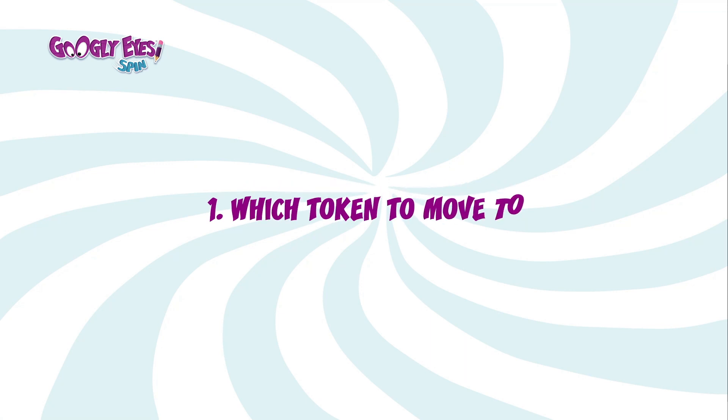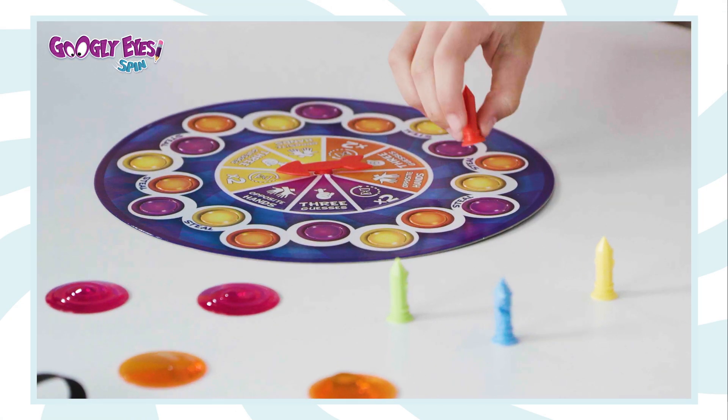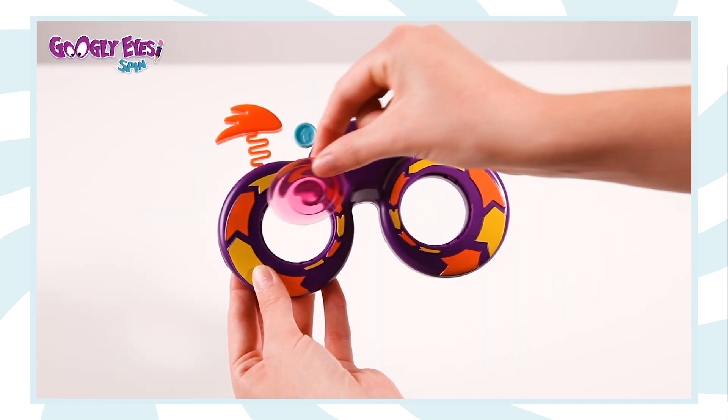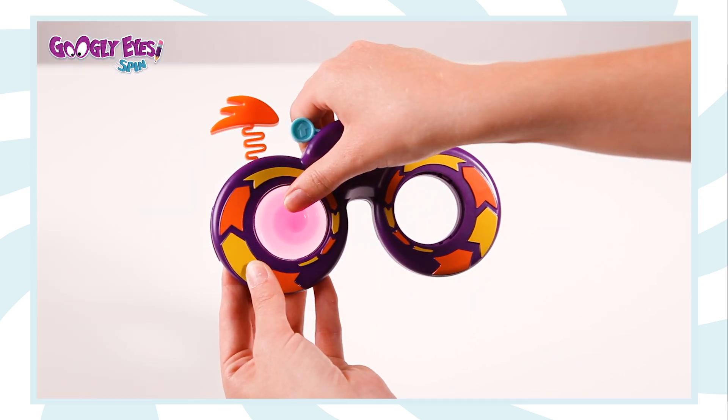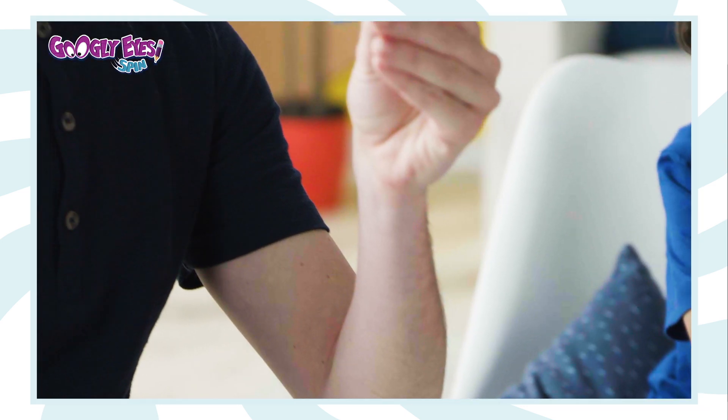You can move your sticky pawn in whichever direction to the first space with a token matching the color shown on the spinner. Take the lenses of the color indicated by the spinner and gently press them into the glasses. Then take a card and find the clue that matches the color.